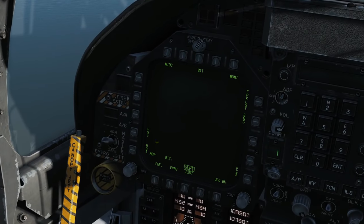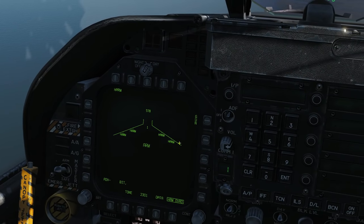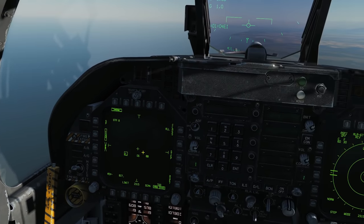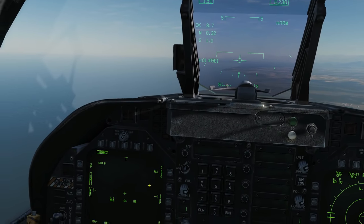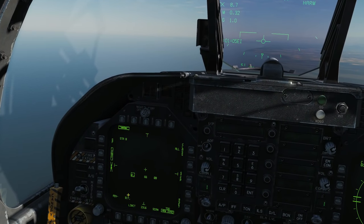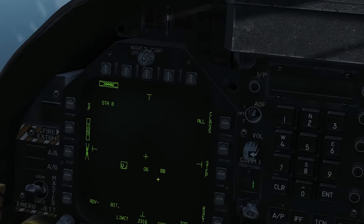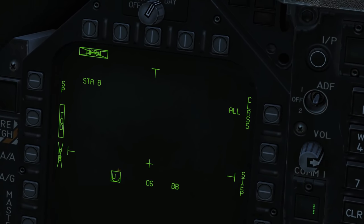If we go to our stores page I'm going to select our HARMs. We've got four HARMs here. We've got Self Protection mode there which we've had before, and now we've got Target of Opportunity, so we're going to click on that. What we've got here is rather than a plan view or bird's eye view, we've now got a forward-facing view, a bit like a Maverick — we're looking at what the actual seeker head sees in front of the selected missile, which is Station 8. The one with the box around it, like SP mode, is the one we've got selected.